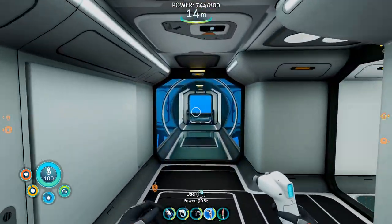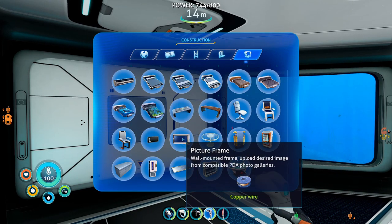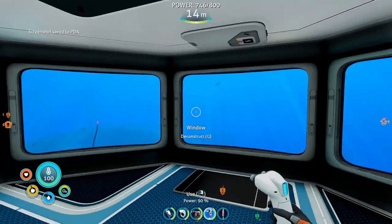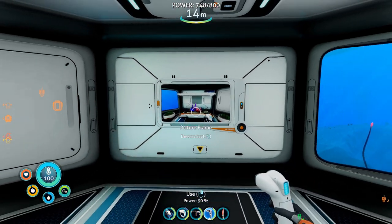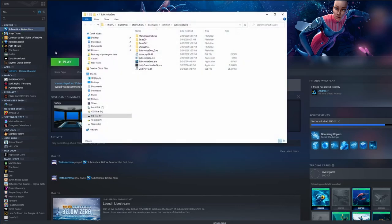Let me walk you through how to set this up. First, build a picture frame and put it up anywhere in your base. Then take a screenshot by pressing F11, and add the picture you just took into the picture frame. The reason for doing this is that Subnautica does not create the folder for picture images until you've actually used it in the game. Now save the game and quit. To navigate to your Subnautica installation folder via Steam, right-click the game in your library, choose Manage, then Browse Local Files.